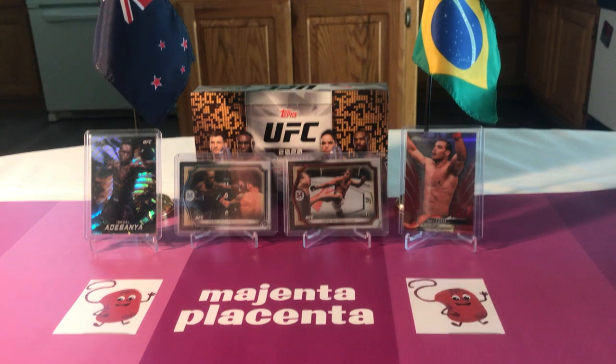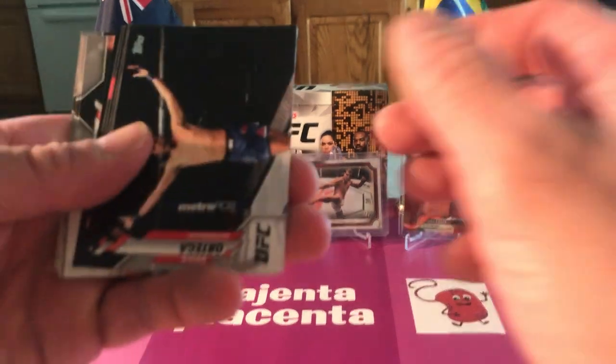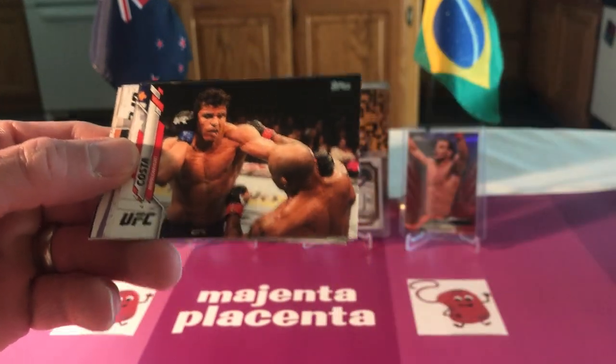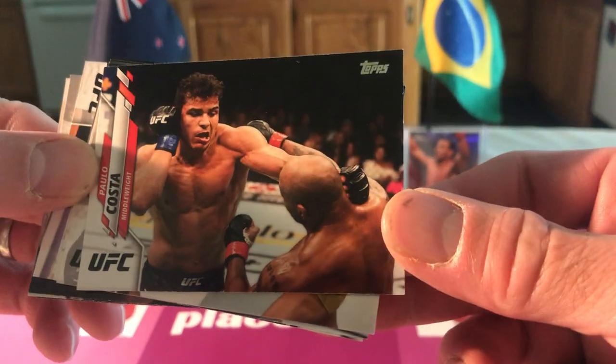Obviously we're looking for numbered stuff and rainbow cards. Refractors are one in five packs. They've got numbered stuff too. Next pack: Ortega, Polo Costa, Catella, Vera, Kron Gracie rookie.